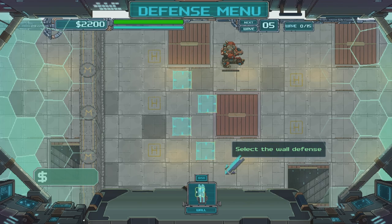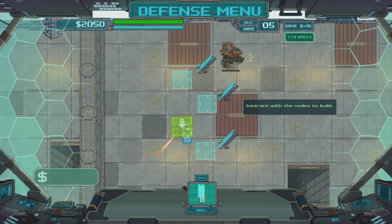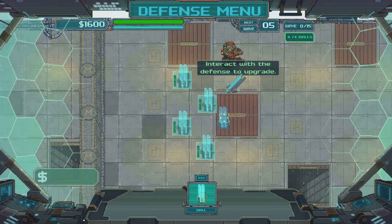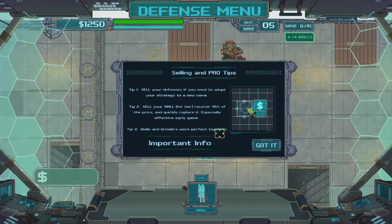What do we have here? We have a wall to select. Slow motion. Let's put that there. We can upgrade by interacting with the nodes and selecting the upgrade option. Tip one: sell your defenses if you need to adapt your strategy to a new wave. Sell your walls — first tier, recovered 95% of the price and quickly replaces it. Especially effective early game. Walls and grinders work perfectly well together.